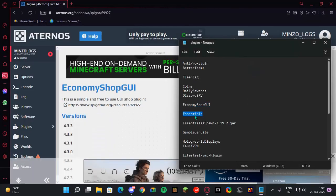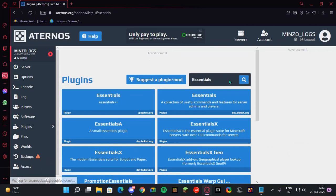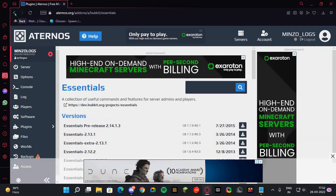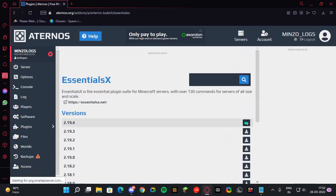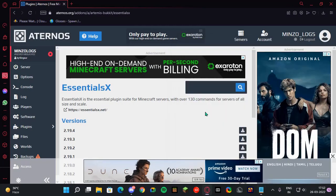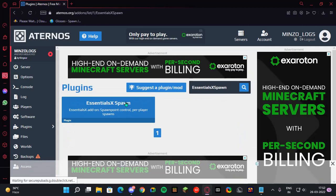Next we're gonna install EssentialsX. As the name tells us, this plugin is essential for any server — I do recommend this plugin a lot. Then EssentialsX Spawn — this plugin is for giving the spawn command to players.